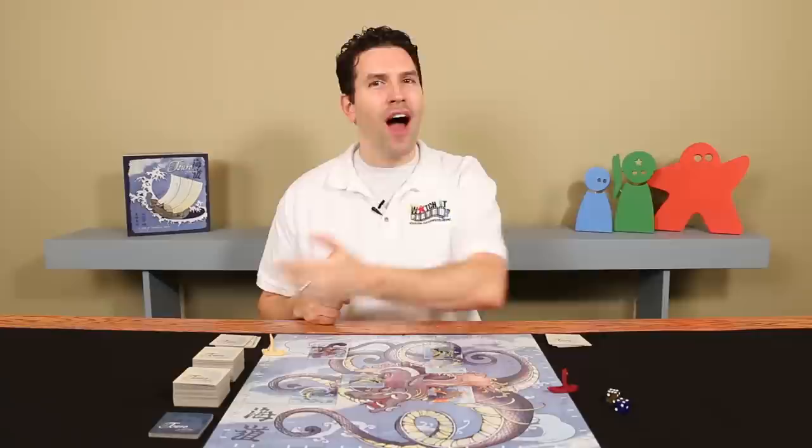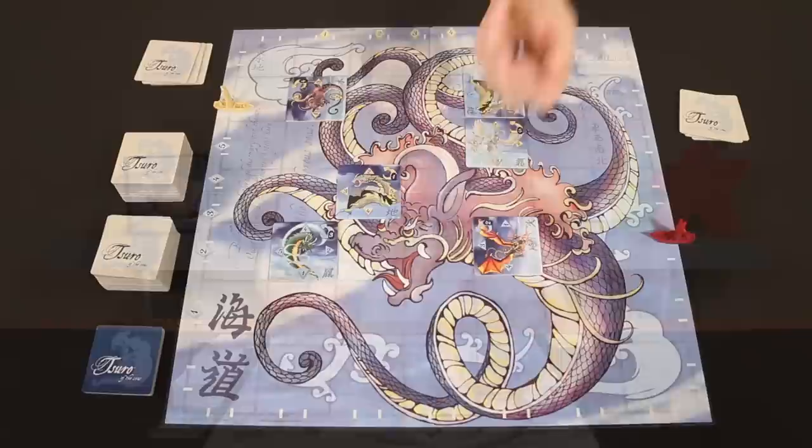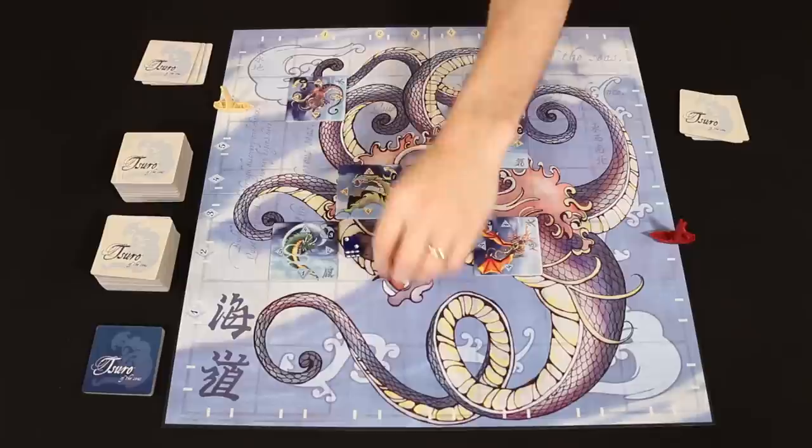In Sorrow of the Seas, you're trying to avoid the Daikaiju, other ships, and being forced off the board. Starting with the oldest player and going in clockwise order, each player will take turns. On your turn, you're considered the active player and you'll perform four steps, starting by rolling the gold and blue die. If their combined result is a six, seven, or eight, then the Daikaiju move. On any other result, you just skip to the next step.